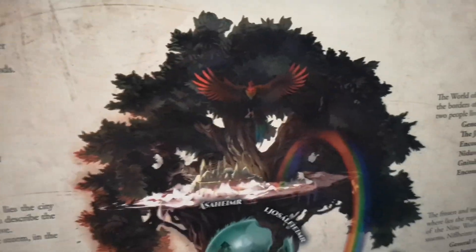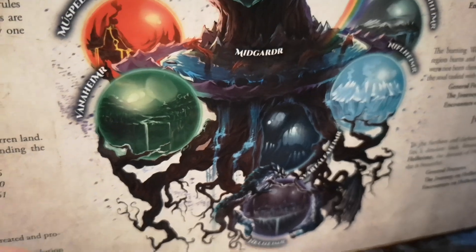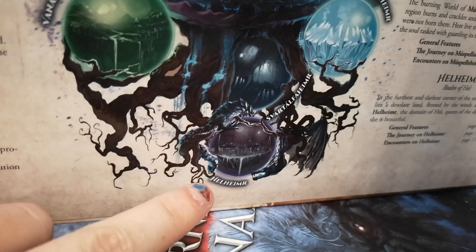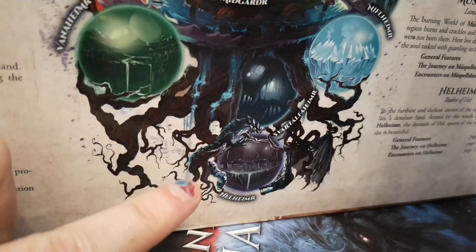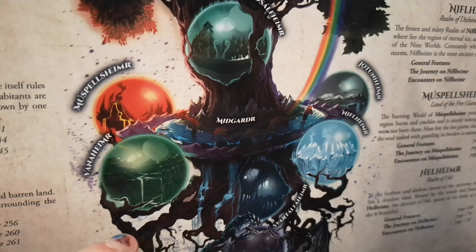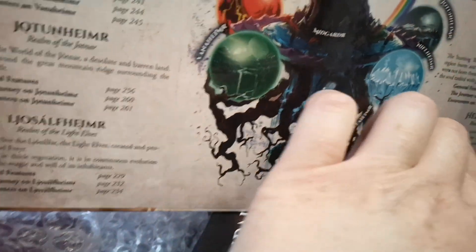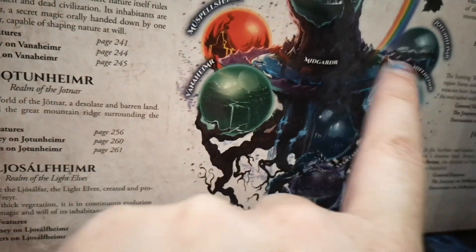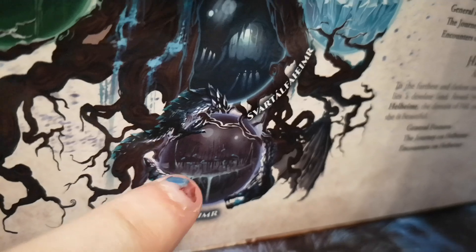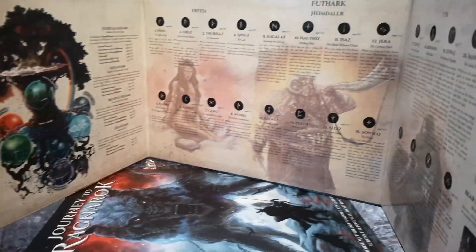Yggdrasil is the world tree that binds them all. I like how they've got the eagle at the top, and down at the bottom there is possibly the dragon — Níðhöggr — that gnaws at the roots of Yggdrasil, as well as the dog Garm that guards Hel. So there's Vanaheim, Midgard, Svartalfheim, Niflheim, Jotunheim — and maybe that is the dragon, just coiling around, with a bit of a wing coming out there.